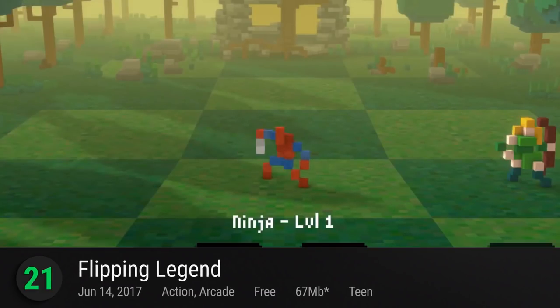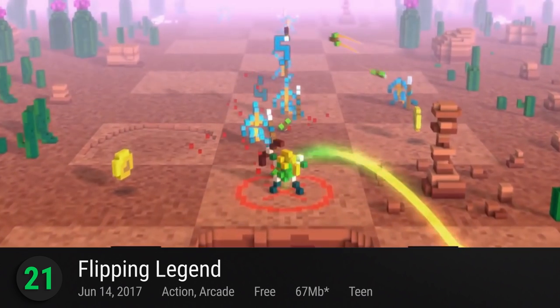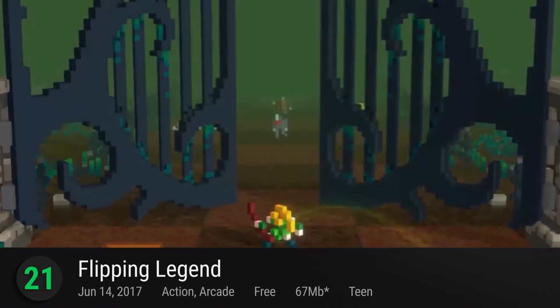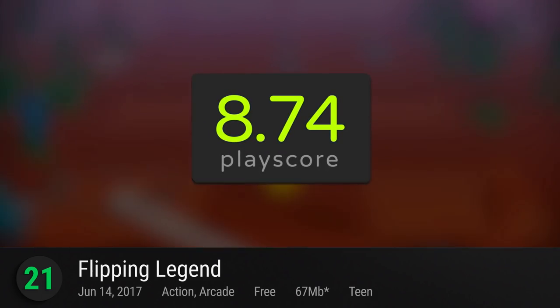Tumbling into number 21 is Flipping Legend. Punch people with your magical fist, cast spells, and unlock new weapons in this pattern-based adventure from Noodlecake Games. A test of your reflexes — use speed and rhythm to your advantage to be the legendary Flipping Legend. It has a PlayScore of 8.74.